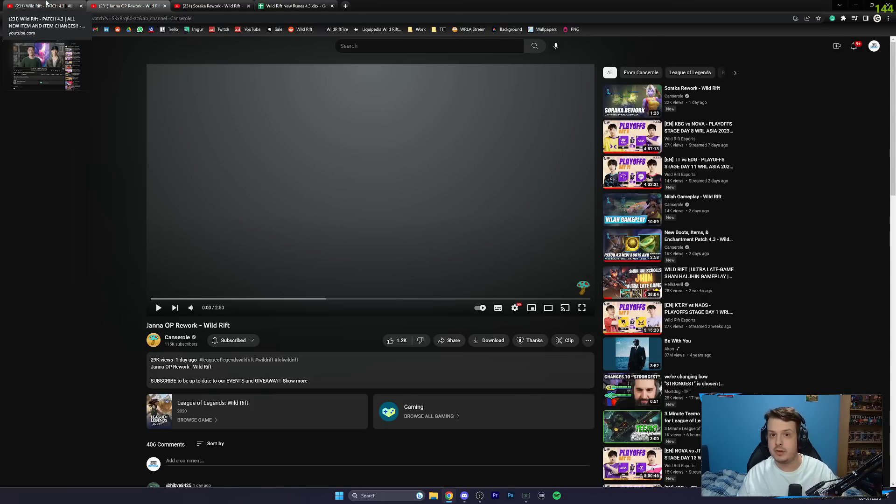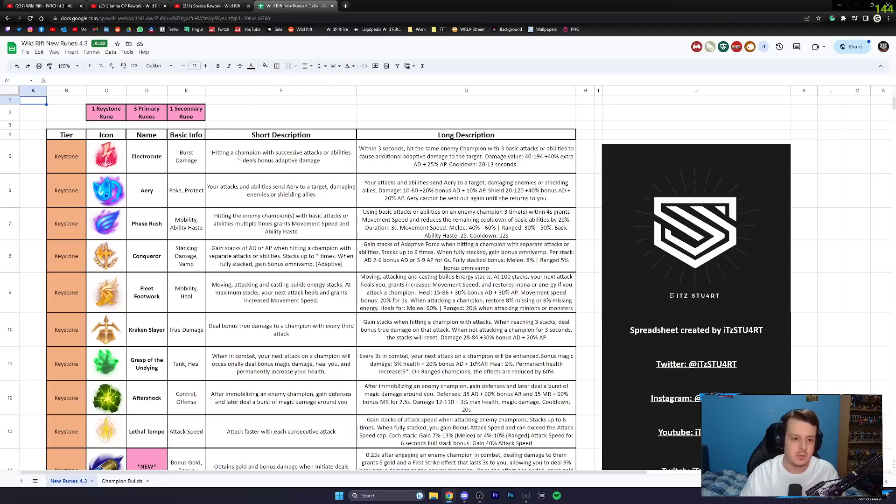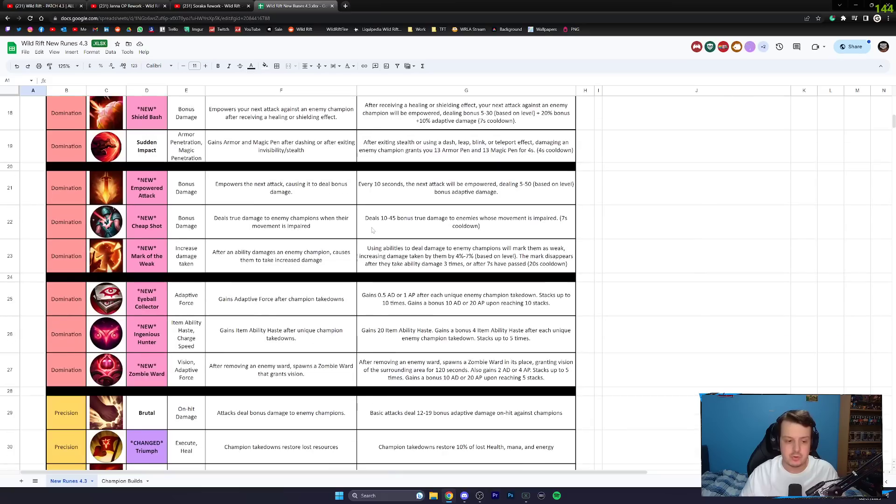We've got a lot to go through — boot changes, item changes, and reworks to Janna and Soraka. But first I want to quickly show you my Google Sheets that I've been working on, which I've now updated with all the numbers for all the new runes. You can see things like 0.5 to 0.25 seconds after engaging in combat, first try effects lasting three seconds — all the new runes with their numbers are there.